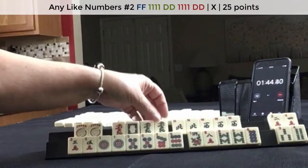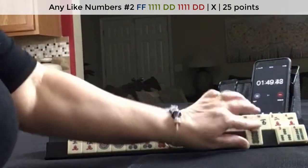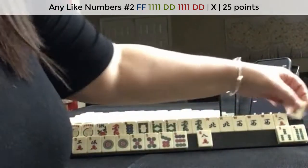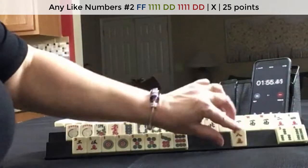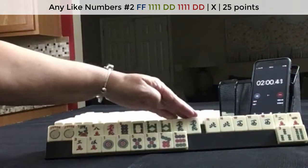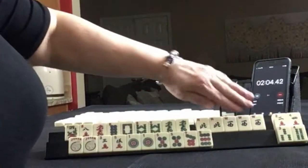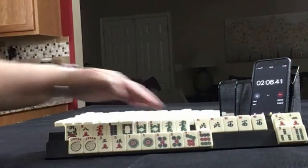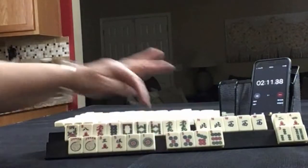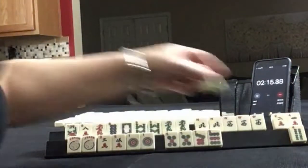Maybe like numbers is even better than wins and dragons. Careful with your tiles — I've lost tiles before. So we have like numbers, and maybe wins and dragons as a plan B. Like numbers looks pretty good to me, and then odds. We have a gap, and that's a pair gap. So it's a little risky, which is why I kept threes.